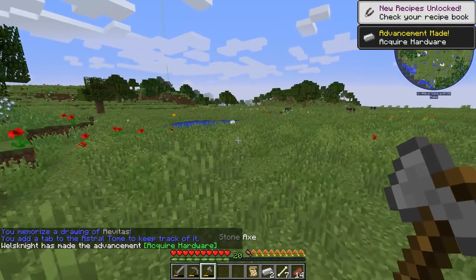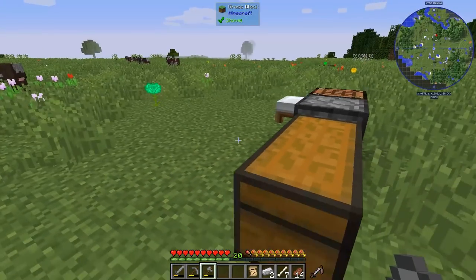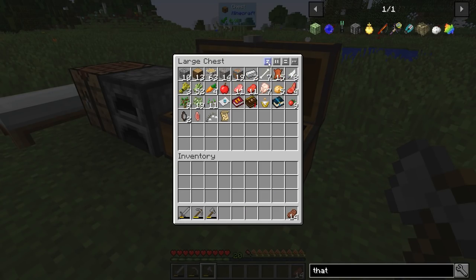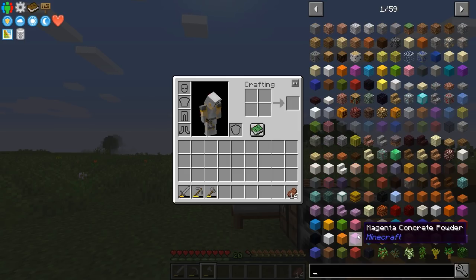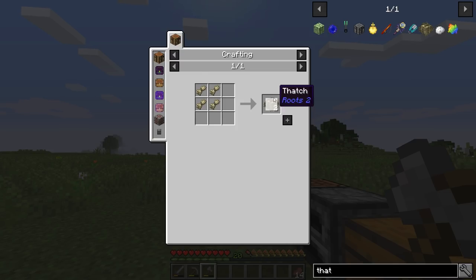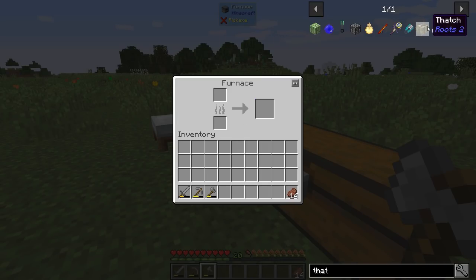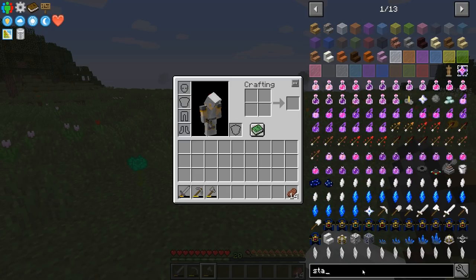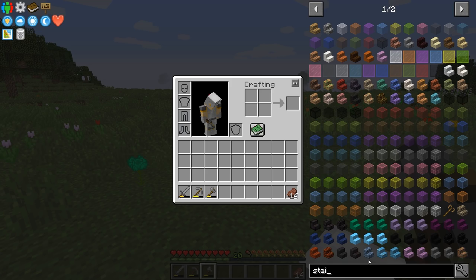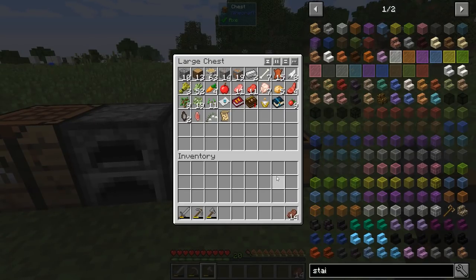In this pack there is a mod called Astral Sorcery — but why did I mention that? Because we just went over there. Anyway, there's a mod in this pack called Roots 2. I played around with Roots 1 but never with Roots 2. In it there is thatch, which is actually a cool block for a roof. It is however a little tricky to make — you need straw, which is basically grass clippings put into a furnace. I'd like to do my roof out of thatch if at all possible, although I don't think it comes with slabs and stairs. We do have Chisels and Bits, so we may be able to work with that.